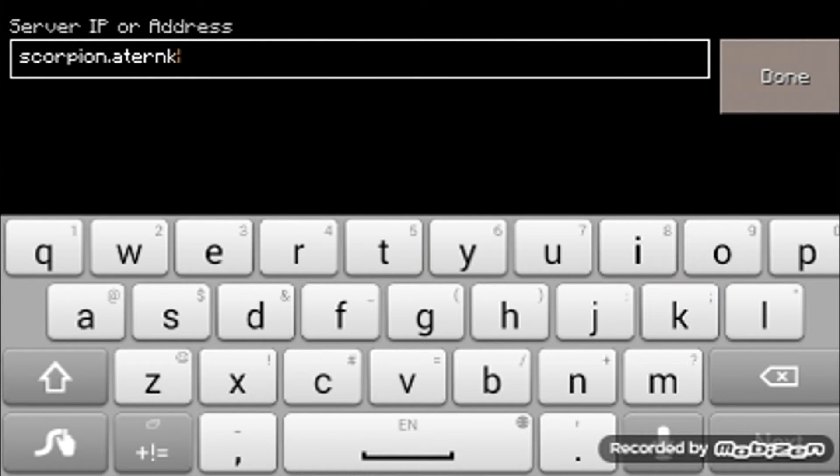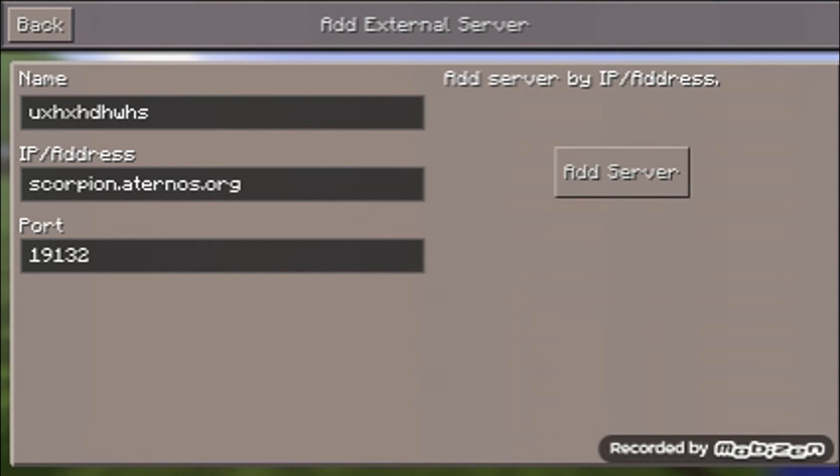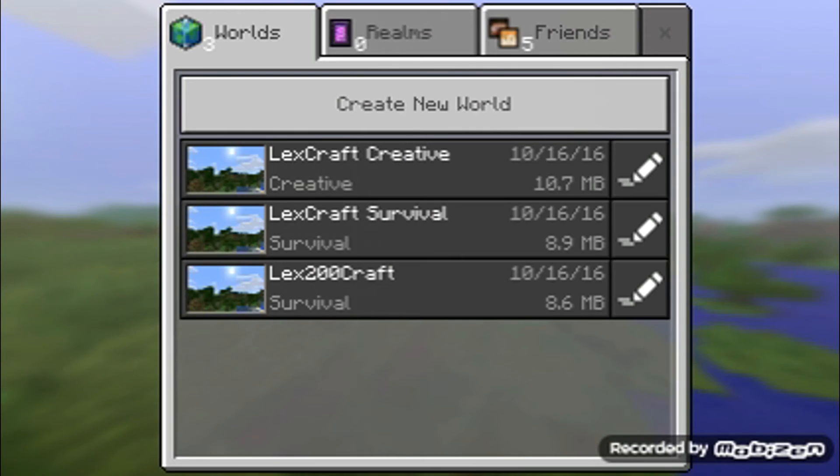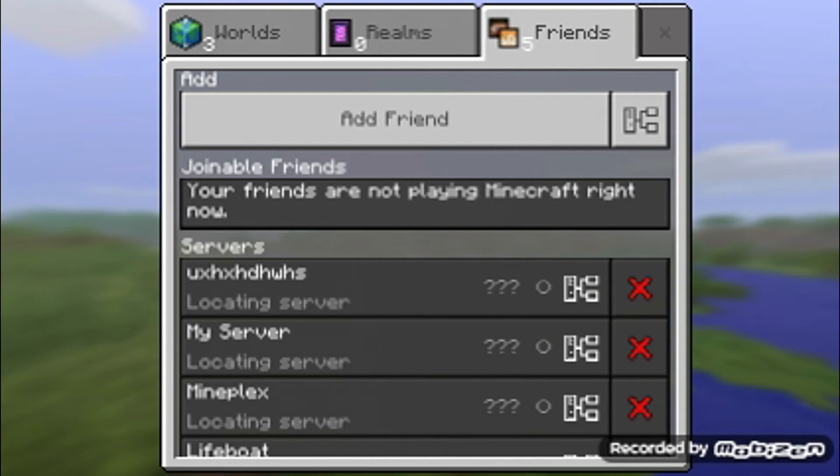It's always going to be art2knows.org. The port — you've got to look on your computer — it's 4, 7, 9, 8, 1. Then you're done. Click Add Server, then go all the way back to Friends, and it should turn on the green light.